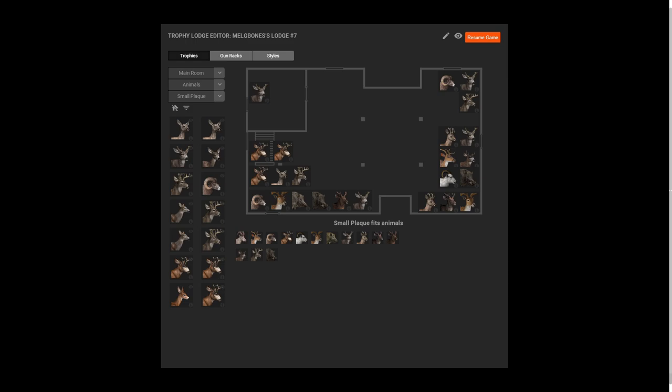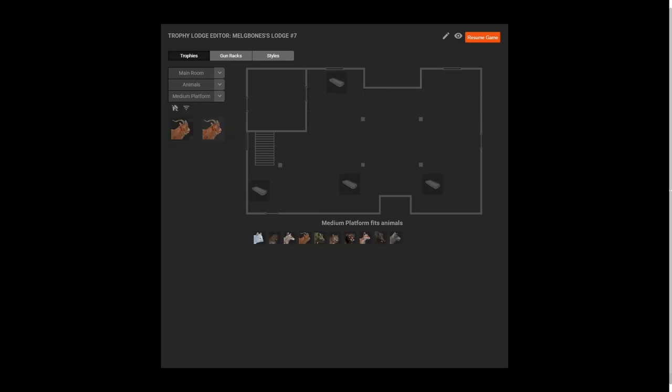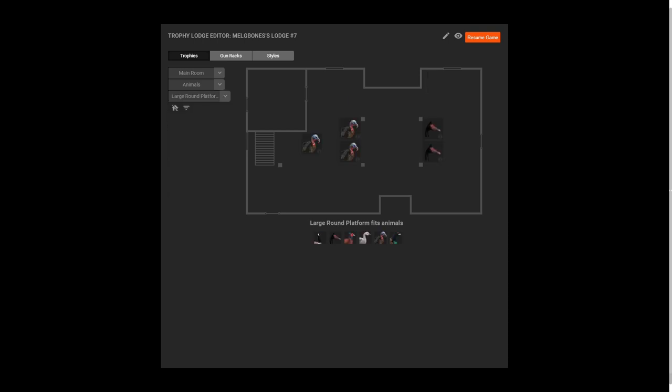You can see all the different plaques here. I just wanted to try and show off how much space there actually is by taking a look in the editor menu. And there is a lot. 163 mounts and then skull mounts on top of that, as we read in the Steam post. Absolutely insane. I can't believe this has happened today.